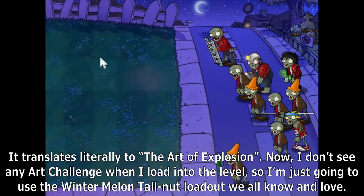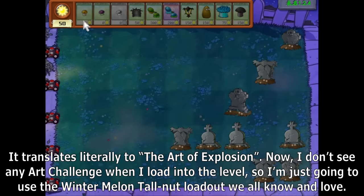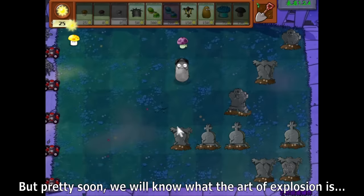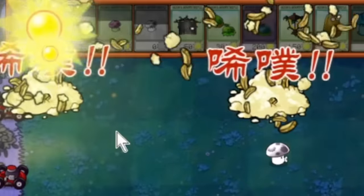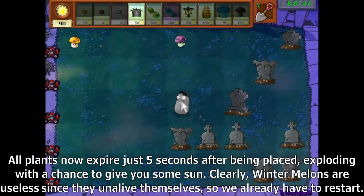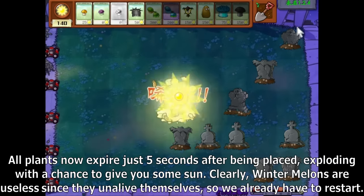It translates literally into the Art of Explosion. I don't see any art challenge when I load into the level, so I'm just going to use the Wintermelon Tallnut loadout. Pretty soon we will know what the Art of Explosion is — all plants now expire just 5 seconds after being placed, exploding with a chance to give you some sun. Clearly, Wintermelons are useless since they kill themselves, so we already have to restart.